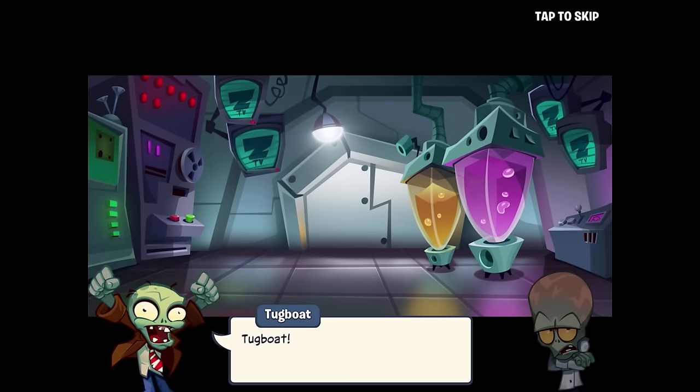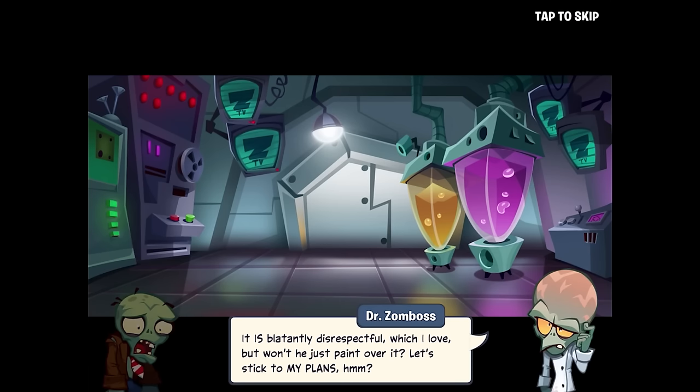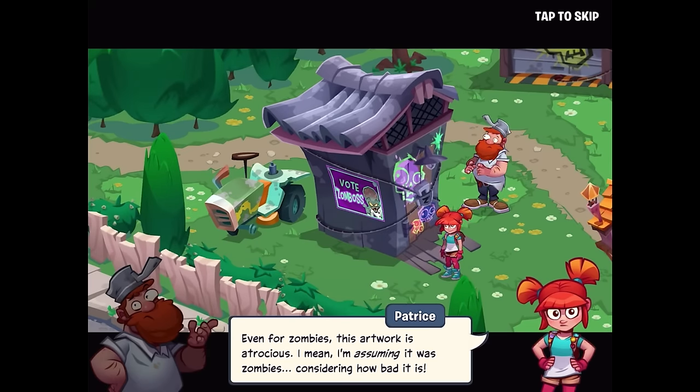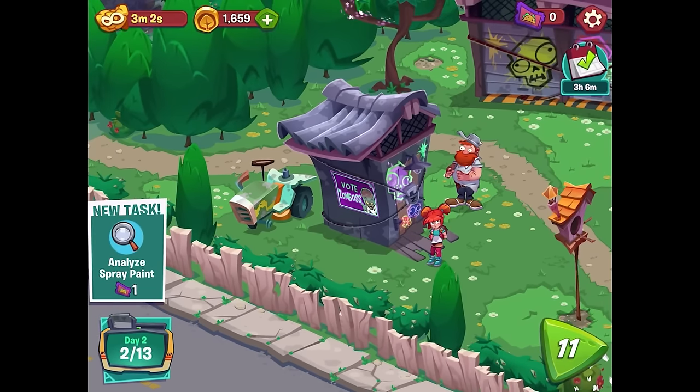Meanwhile, back to the zombies — Tugboat defaced Dave's workshop with spray paint! Zomboss scolds him — it's blatantly disrespectful but he wonders if Dave will just paint over it, and insists on sticking to his plans — like hacking Crazy Dave's robot sidekick to steal the secret plant formula and destroy those pesky plants forever. Back with our heroes, the artwork is atrocious — probably zombies, but they should analyze the paint just to be sure.